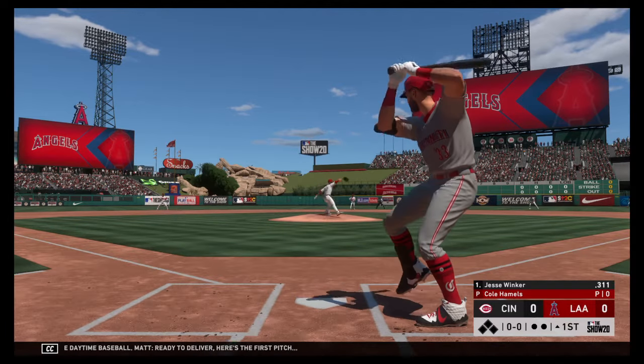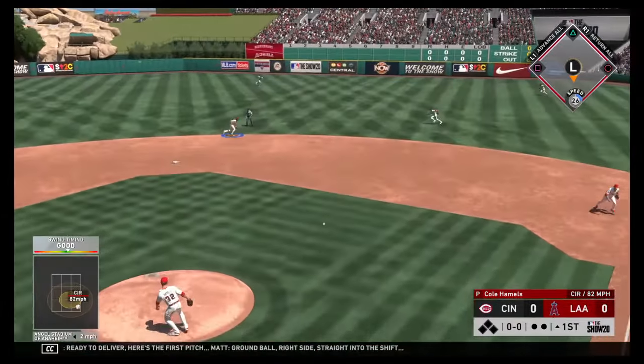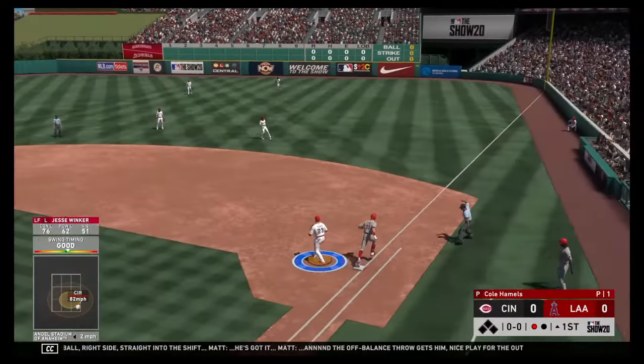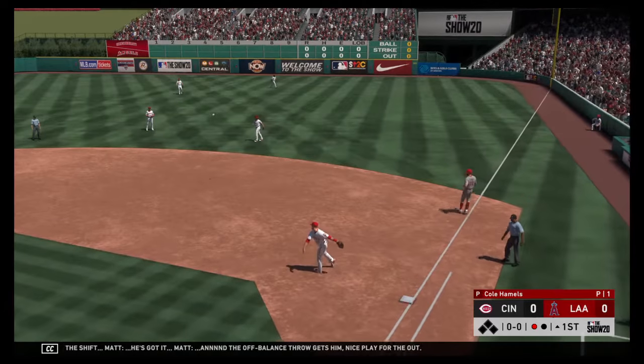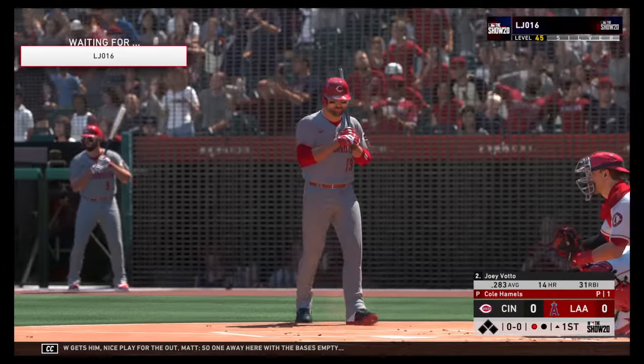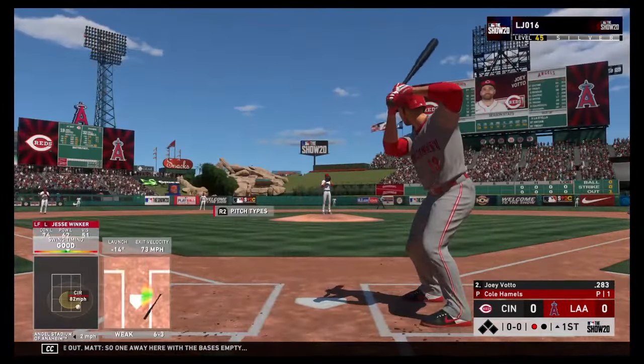Ball ready to deliver. Here's the first pitch — ground ball right side, straight into the shift. He's got it, and the off-balance throw gets him. Nice play for the out. So one away here with the bases empty.